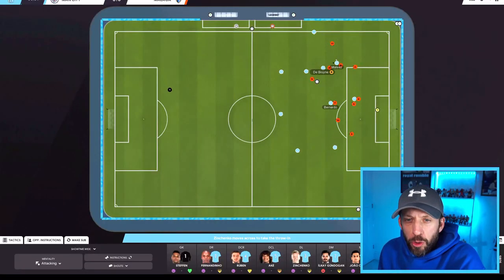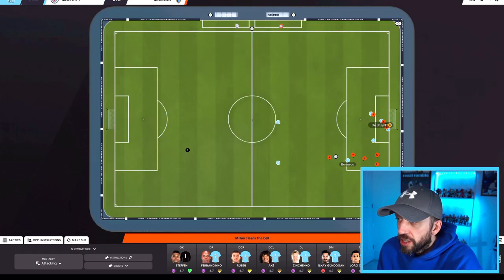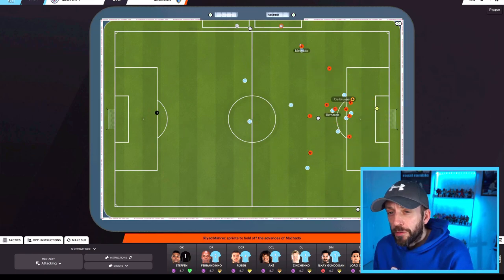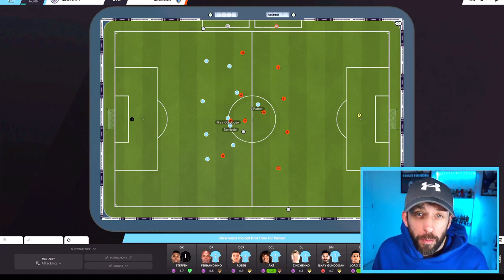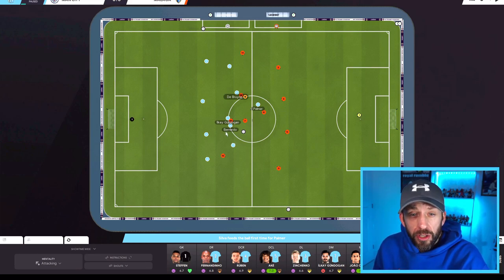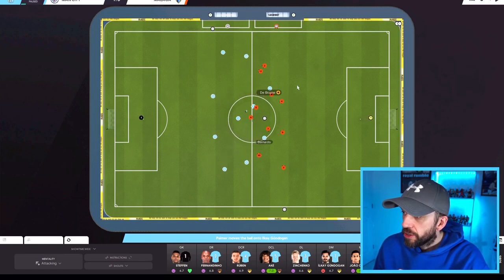The two players we're looking at are number 8 and number 6 — De Bruyne and Bernardo Silva, just linked up there interestingly enough. We're going to see what happens with their average positions as the game goes on. I'm expecting Bernardo to be further up more often, but I'm ready to be proved wrong. Look how deep Bernardo Silva is — attacking midfielder — De Bruyne essentially the midfielder on attack is slightly ahead of him. Palmer gets it there, De Bruyne's bursting through like we thought he would, Bernardo's starting to do it as well.